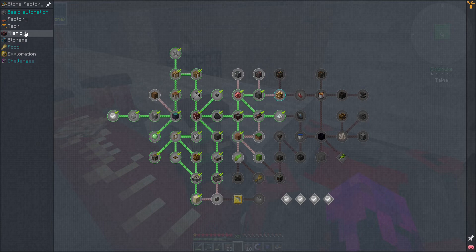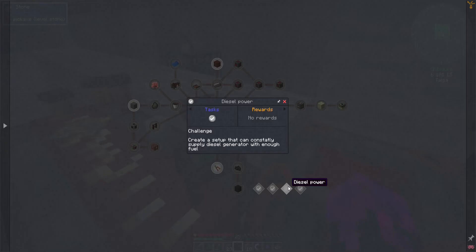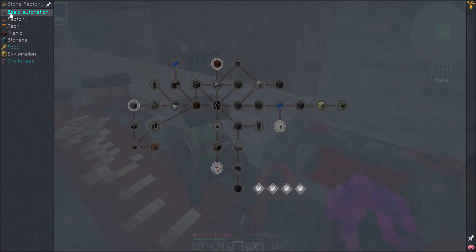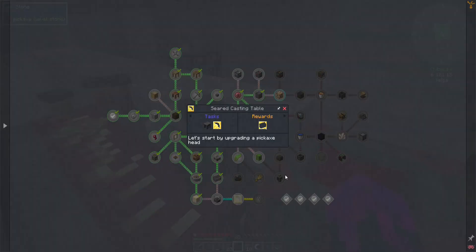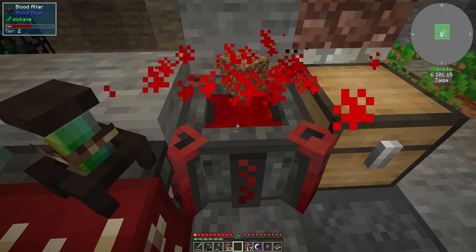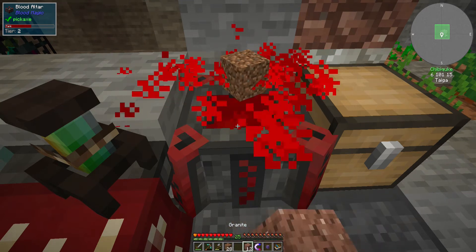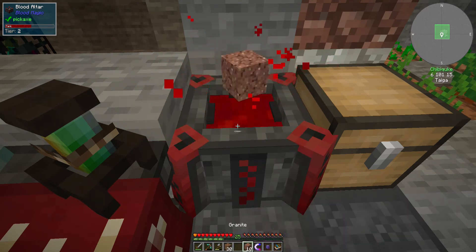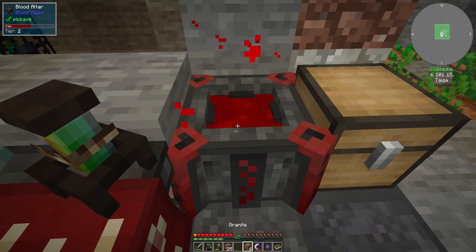Where is it? It says we can use Create to make machine tech that takes space in front of it and keeps moving forward — basically this can help us clear up a very large area, which is quite wonderful. I need to smelt even more granite though, that means even more mining, off camera of course.